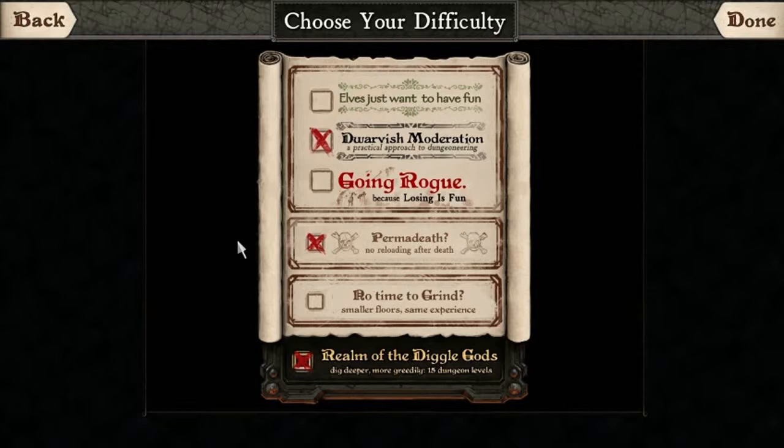You also have a colorblind option, among other things. This is your difficulty screen — you've got 'Elves Just Want to Have Fun,' which is essentially easy, medium, and hard. Then you've got your permadeath option, which is typical for a roguelike.